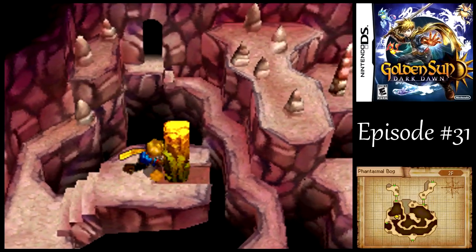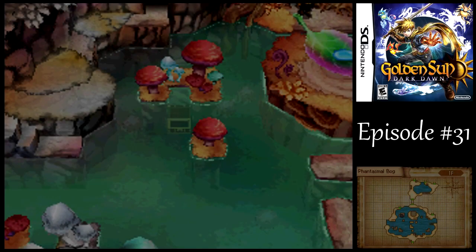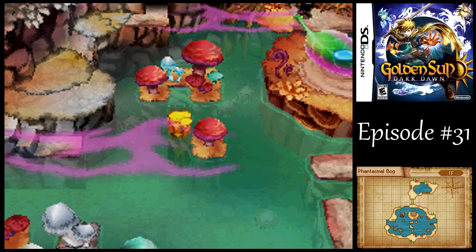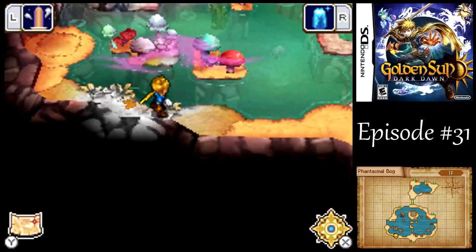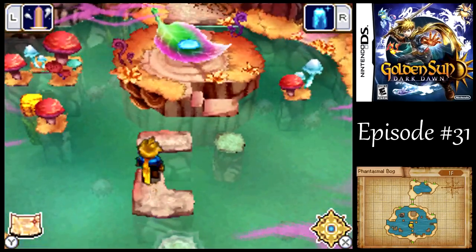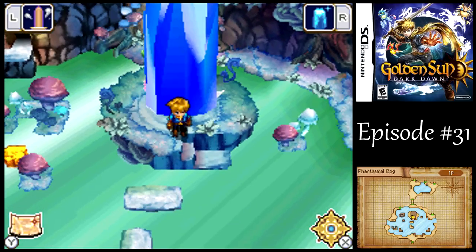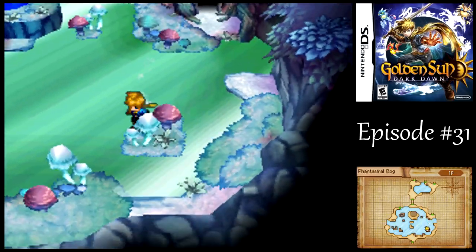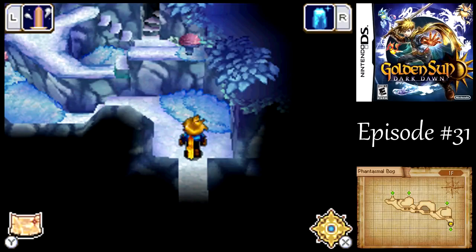Now, the path to the right there is just a dead end, so no point in going there. But if you go over here, we can push that pillar to drop all the way down there where we had that little spot in the ground that looked rather conspicuous. And in order to take advantage of the pillar now, we need to drop back down here.